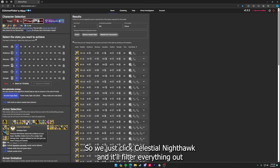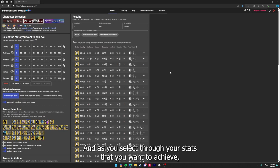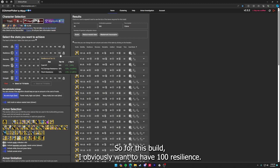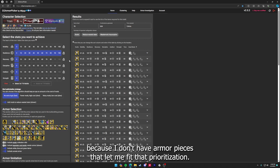We'll click Celestial Nighthawk and it'll filter everything out so that all these builds now involve your Celestial Nighthawk. Then you determine what stats you want to prioritize, and as you select the stats you want to achieve it will gray out the options so you know what is available to you. For this build I obviously want 100 resilience, and when I picked that prioritization it took away 90 and 100 recovery as well as 100 intellect because I don't have armor pieces that fit that prioritization.